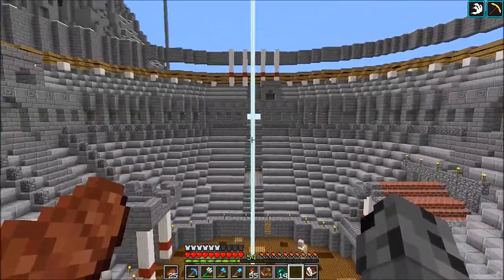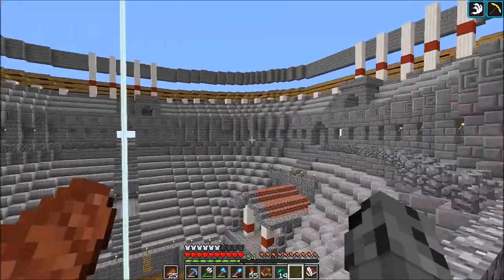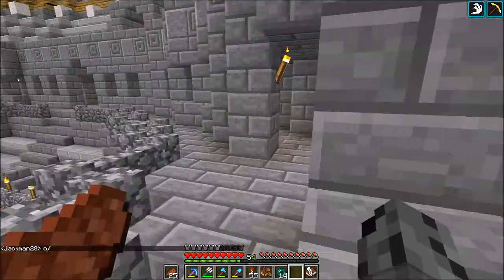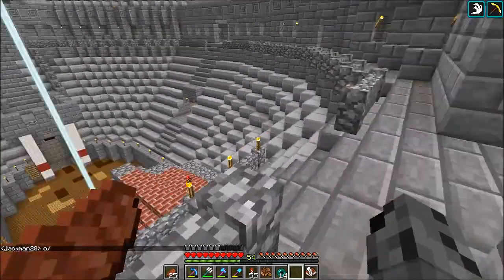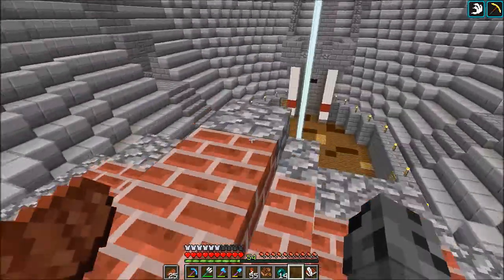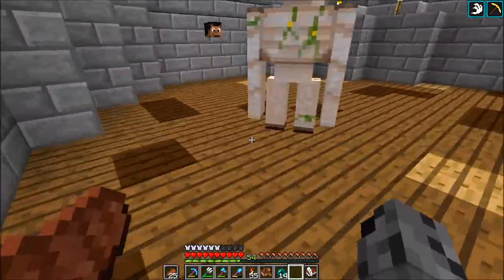So we made it to the top where we overlook where we were. Look at this — how much is this? Like, how did they come up with this? This is crazy! There's no way I would have been able to make this. I had trouble with a small building — imagine something like this with so many different areas. This would have been really time consuming to make. Let's go down here — I wonder if there's a head down here.